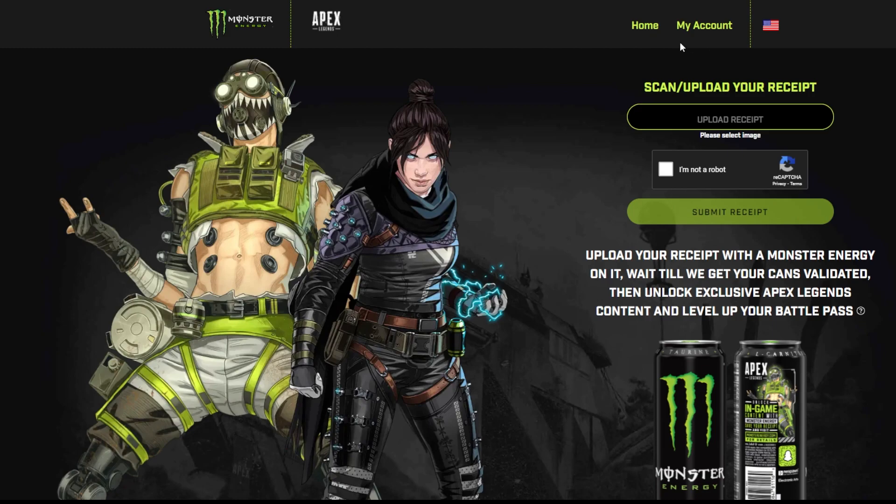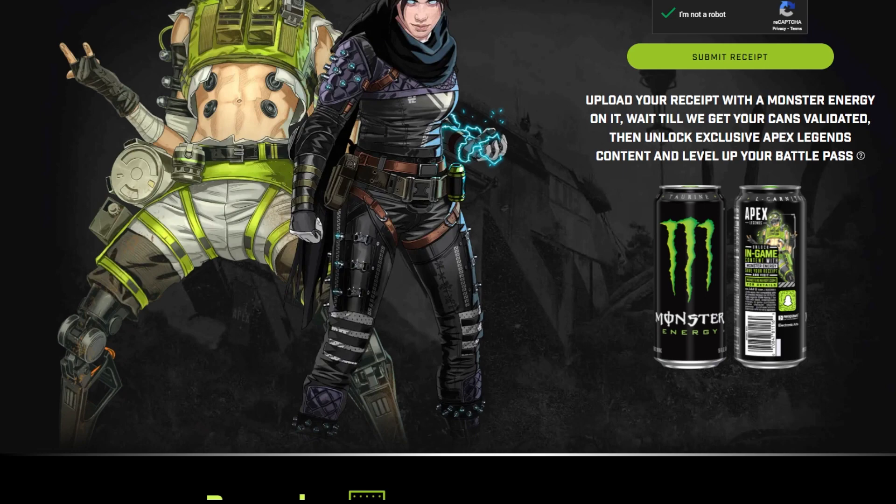Once you log in, it'll show you on the front page where it says scan or upload your receipt. Since I already did mine I have the code, but what you want to do is take a picture of your receipt on your computer or your phone — wherever. Make sure you have the picture so you can upload it, then complete the 'I'm not a robot' check and submit your receipt.